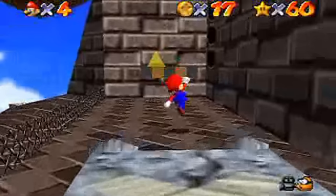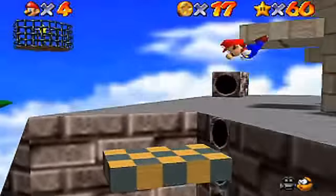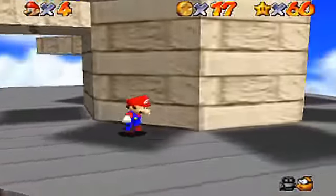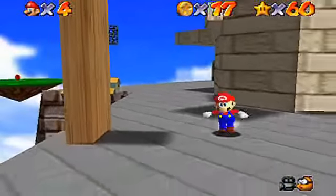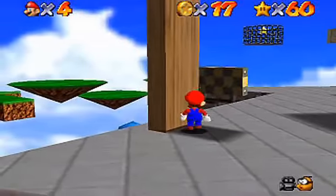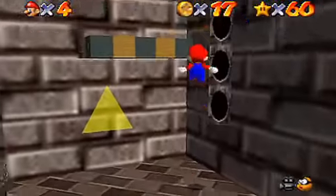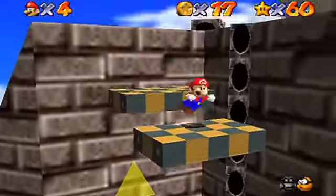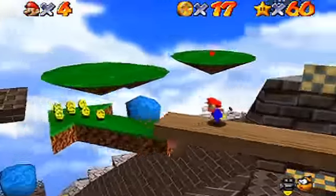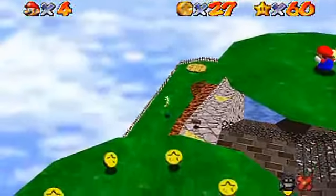Look at that — super somersault, super super somersault! We must be careful here with the bullet bills. Oh no, they follow Mario around very well. We must kick this little thing over. Whoa, be careful! Super Mario 64. It's still wobbling — we can still bring it down. Come on! Yes! Super somersault! And that does it for eight beautiful red coins!